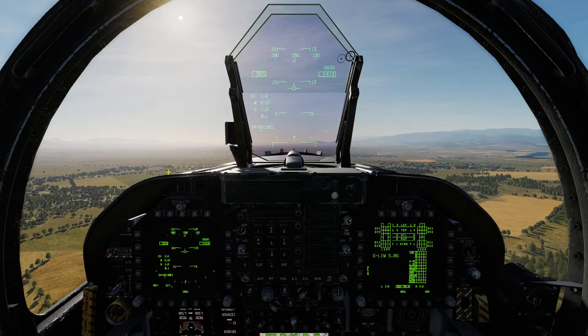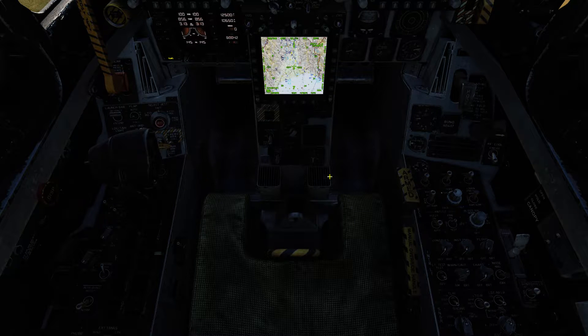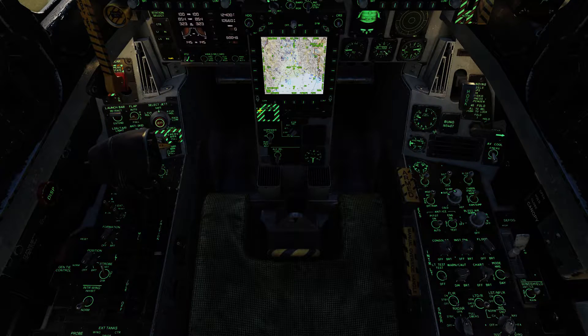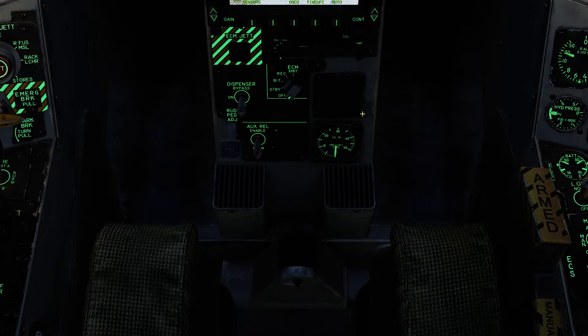Let's get set up. Press backspace to get rid of the stick. Let's turn on our lights so we can see a little bit better. Zoom in. We'll turn our early warning radar on. In order for everything to start working, we first have to go to transmit.